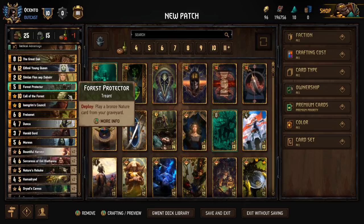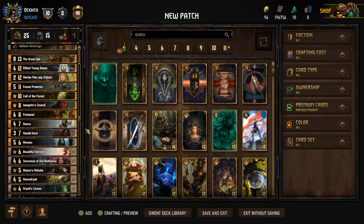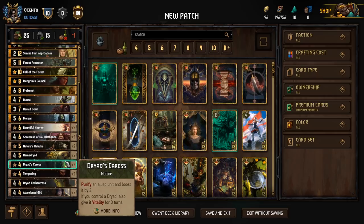We have Simlast, which pulls all copies of a Bronze Special card from our deck. Nine times out of ten I'll be going for the Bountiful Harvests — this is really important. We want to get tons of points early on and be able to recycle more Bountiful Harvests by creating Sorceresses off the Bountiful Harvests, and just repeat the play over and over again. We might also find ourselves needing control with Nature's Rebukes, so we can take out a couple of engines in that event.